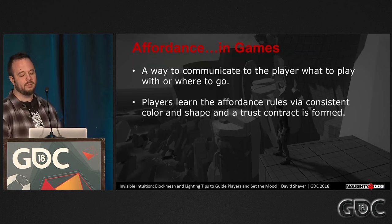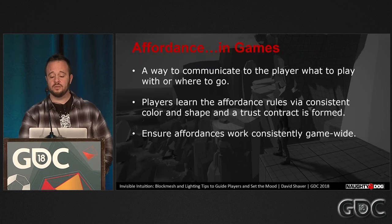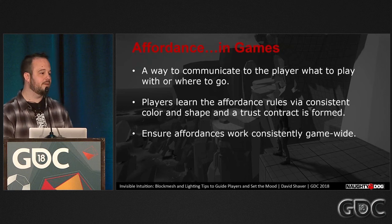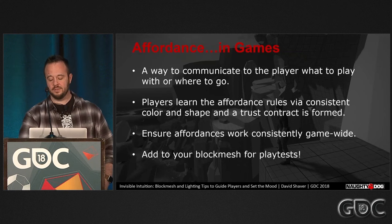Consistent color and shape establish a trust contract with players who use these to learn your game rules. You should ensure that all your affordances work consistently throughout the game or it breaks that trust contract, which causes player frustration. You should also include affordances in your block mesh phase — it will help guide players where you want them to go.